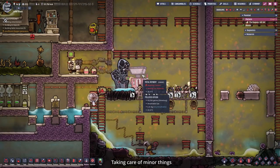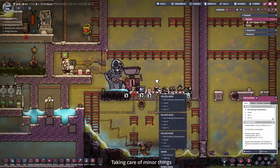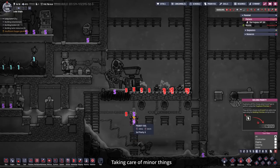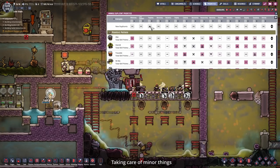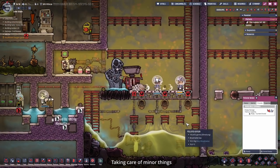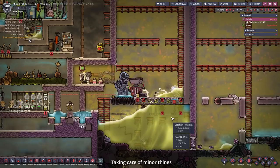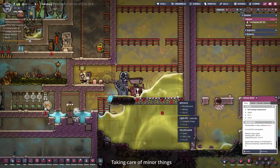Also, every dupe that hasn't got it already will get the exosuit training because all the dupes will be in atmosuits a lot. In order to get more metal we need to refill the metal refinery. Since we don't have water at the moment, we can empty out the polluted water bottles — we have a polluted water bottle here at 24 tons, and another at 24.8 tons. While we wait, one tip from you was to go to the priorities and set toggling to a high priority so every dupe does the toggling when told. We got 19 tons here and 21 tons there that we can reuse.